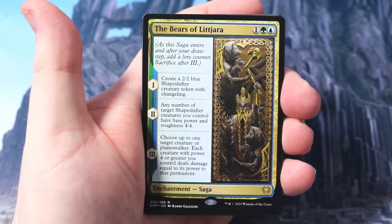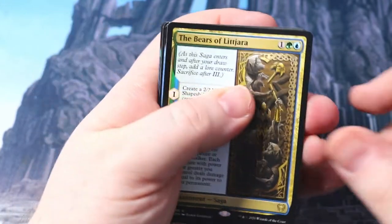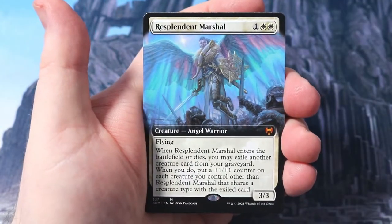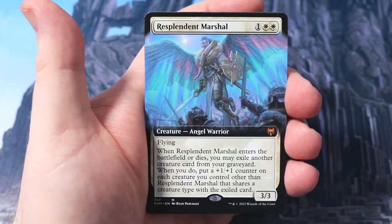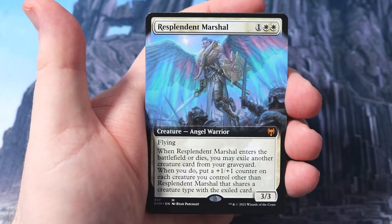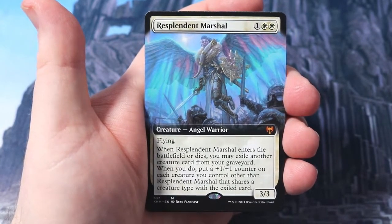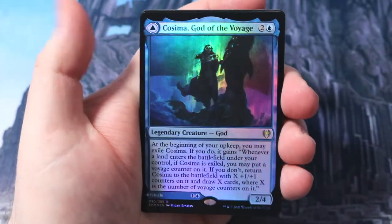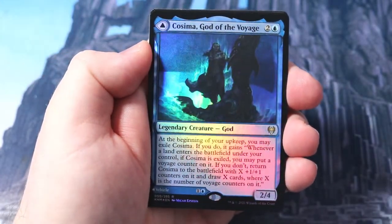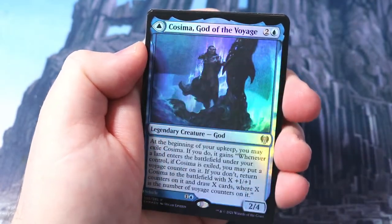The Glares of Litjara as one of our rares - this is creating shapeshifters, very nice card. Resplendent Marshal, mythic alternate art - good in the angels deck. Enters the battlefield or dies, exiling another creature card from your graveyard, and you put a 1/1 counter on each creature you control other than the Marshal that shares a creature type. So very good in angels. A foil blue God, Cosima - these packs are fixed, they just give me all the lovely blue cards!